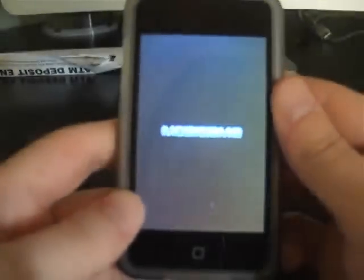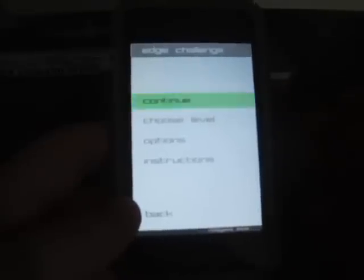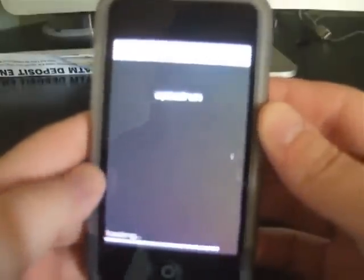We've got Edge Light, which is a light version of a game called Edge, which is kind of a puzzle cube game. It's a pretty cool game, actually. I implore you to get the full version. I'm on level three right now — I kind of just got it.